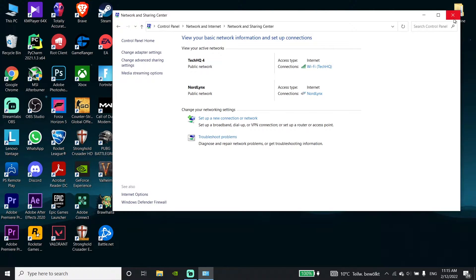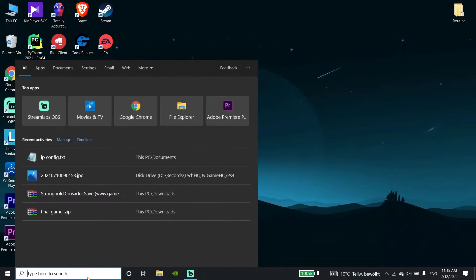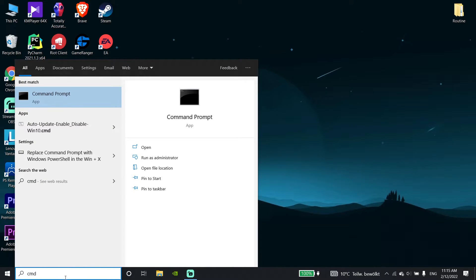Click OK and close the window. Now open Command Prompt — type 'CMD' in the search bar, click on Command Prompt, and then click 'Run as administrator'.